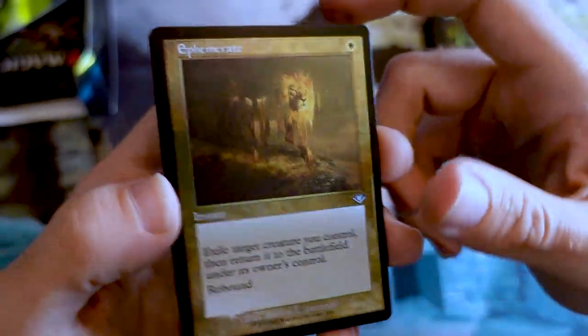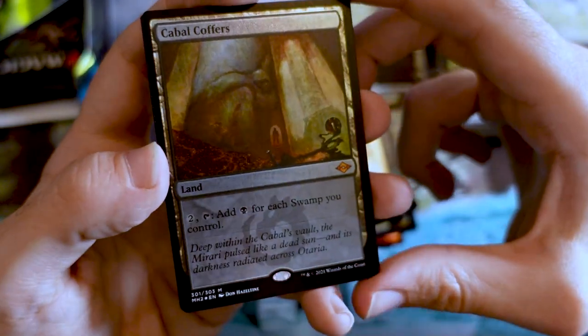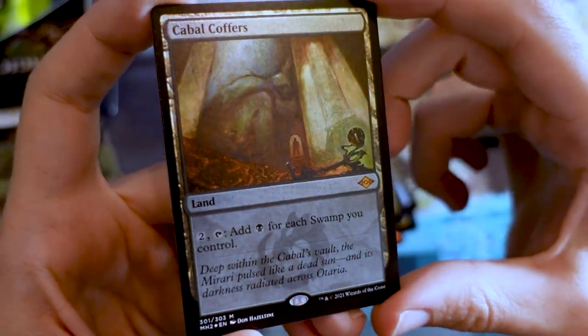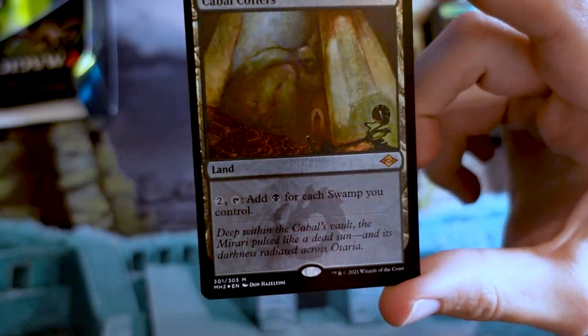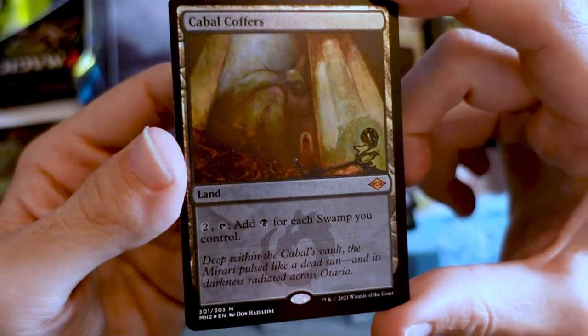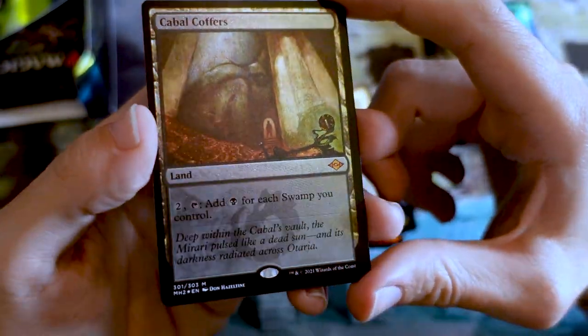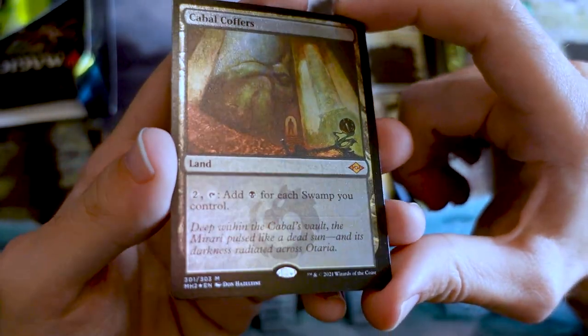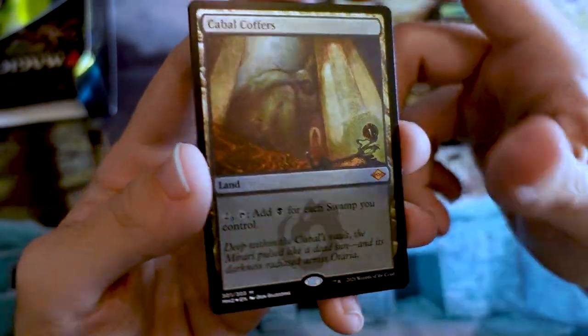Got a Tribute Mage in Foil old frame — that's pretty cool. A Kitchen Imp sketch — a little sketchy there. We got Ephemerate in Foil Etched — I think that etching comes through pretty good on the white cards. You'll be seeing it much bigger on your screen than I am on my camera. Then Foil Etched Cabal Coffers — yes! I gotta be careful not to breathe too heavily here. That's a big open. These Collector Boosters look so hard to miss and they're awesome.